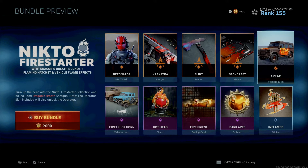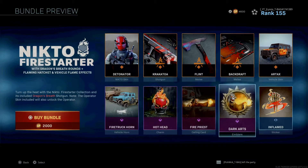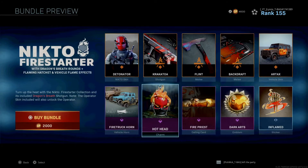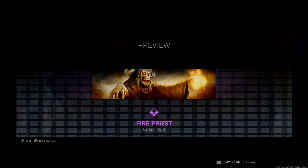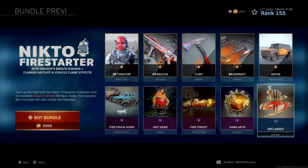This vehicle skin is something I really like — the Artax. It has this flaming effect that comes out of the backfire. There's a good few of them coming in the new bundles. I've been looking on the website. Here's the Fire Truck Corn. I'll be using that. And then the Hothead Charm, and then this Fire Priest Calling Card, the Dark Arts Emblem — which is crap — and then the Inflamed Sticker — yeah, crap again.